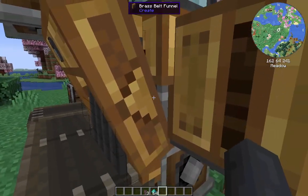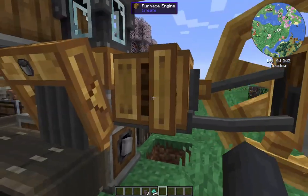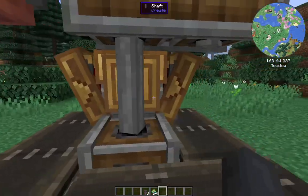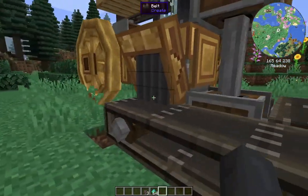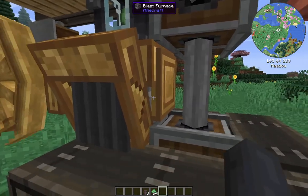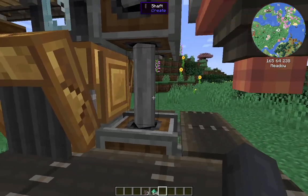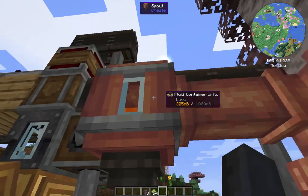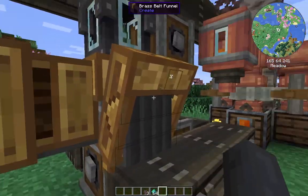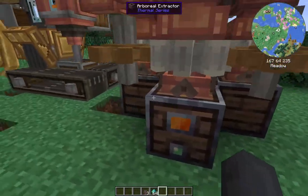As for the furnace engine: you put your blast furnace down, you put your engine on the top, you put your flywheel across from it. This belt rotates around - we pull out an empty bucket on one side and push in a bucket of lava on the other side, which you can see here. Once this is finished burning, it'll take the lava out of the bucket and burn it. That bucket will then come onto this conveyor platform and the spout will fill it back up with lava, and it'll go back inside.